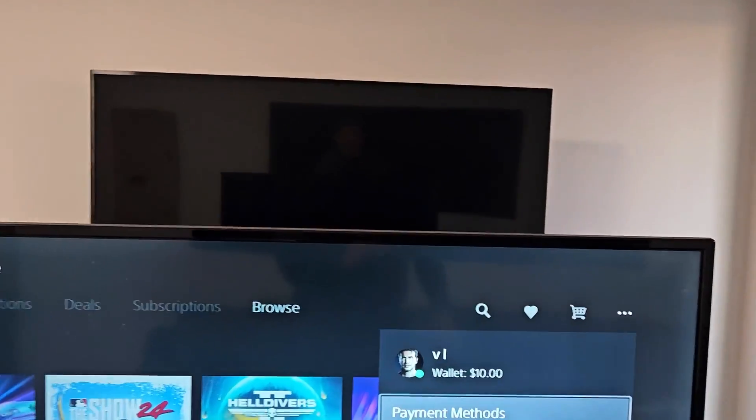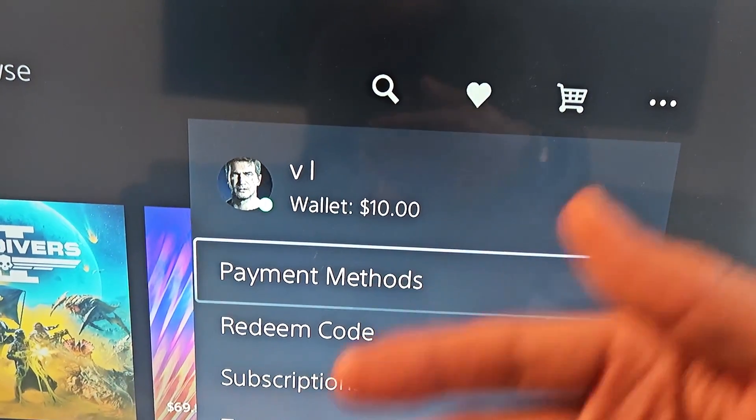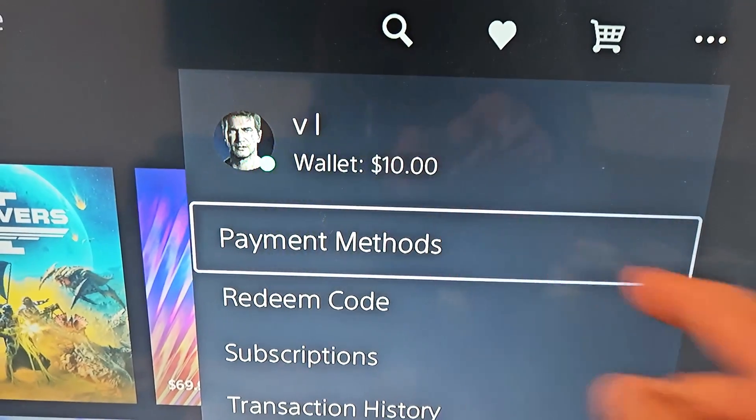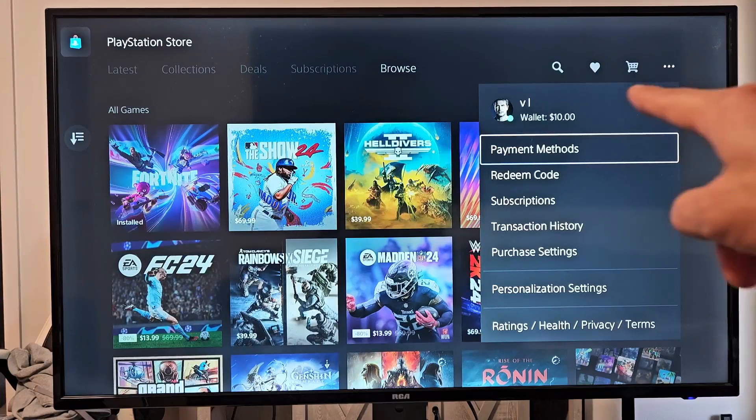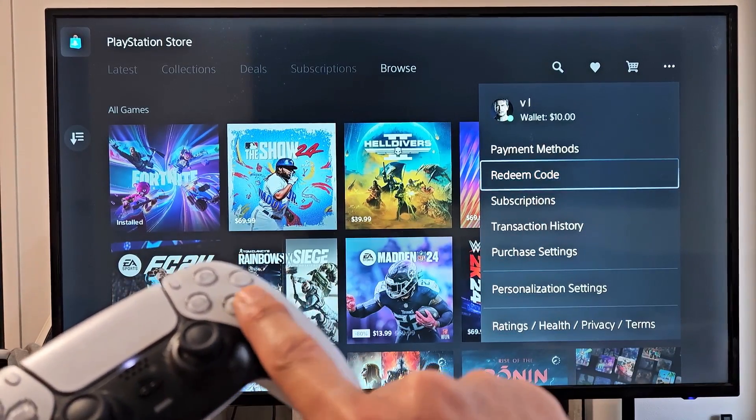You can see that I have a wallet balance of $10 already in here. So when I add the other $10, it should equate to $20 total. From here, we're just going to go down one to 'Redeem Code' and select that.